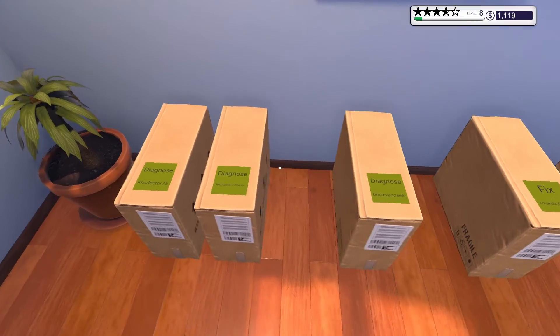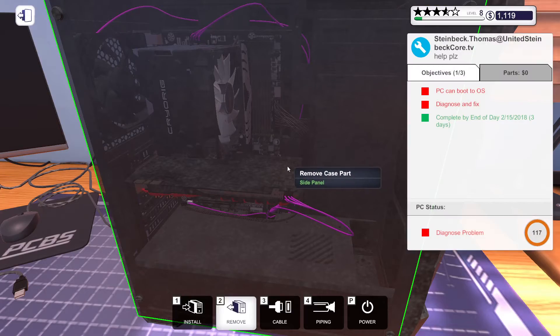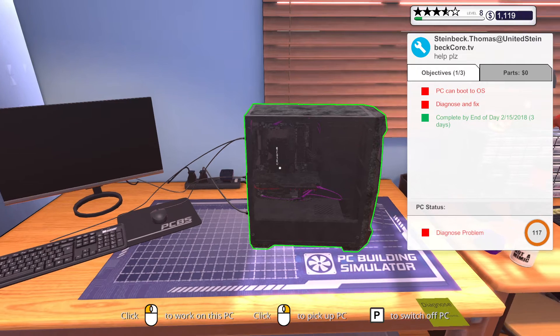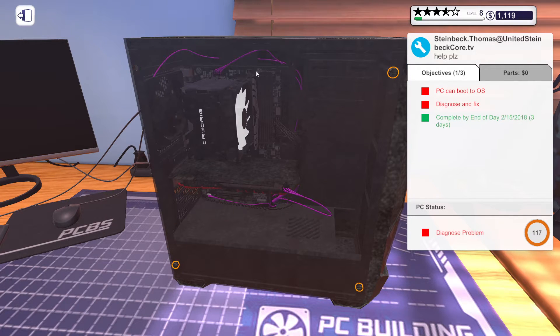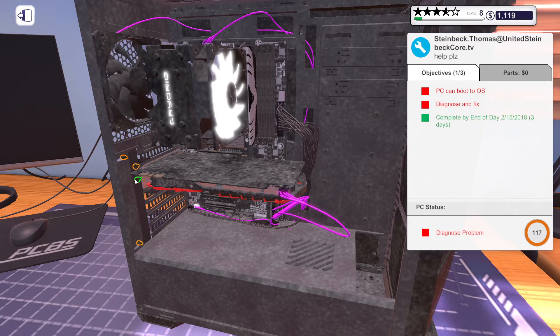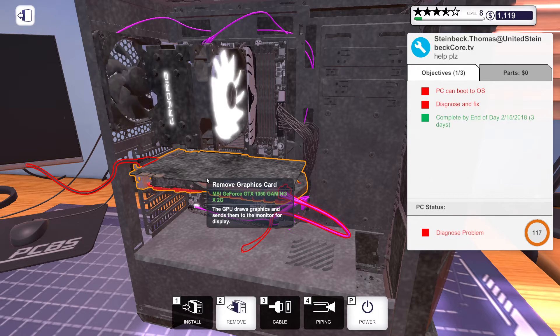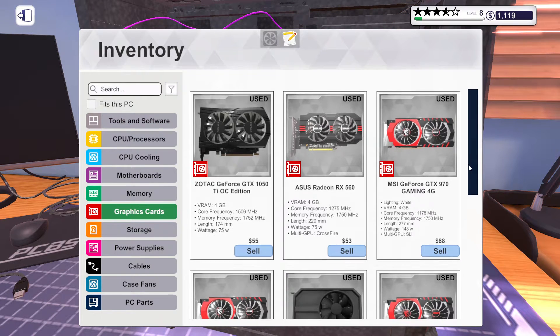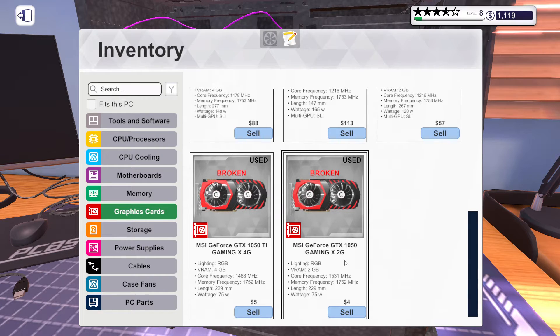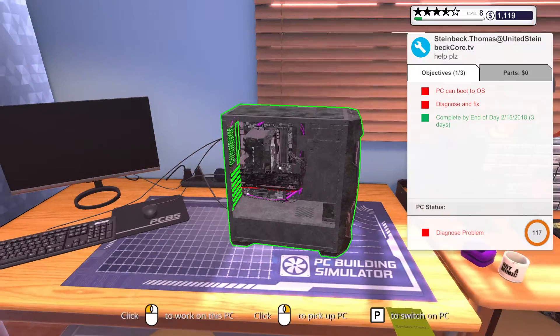Do I have Steinbeck Thomas here? What am I supposed to diagnose? This thing is filthy too. Let's run that one — oh. I think the graphics card is broken because it booted but it's not working. And I bet you if I pull this off it's going to tell me. This is a 1050 Gaming 2GIG. Let's do that — M50 Gaming 2GIG. I'm just going to put this one back in. We're going to end the episode right here, guys.